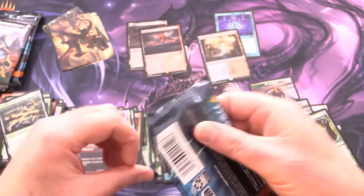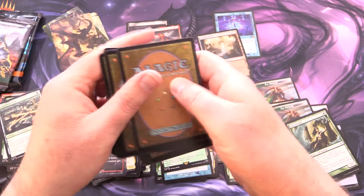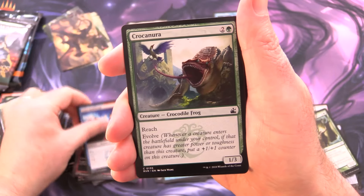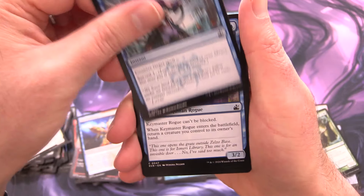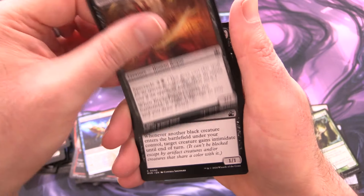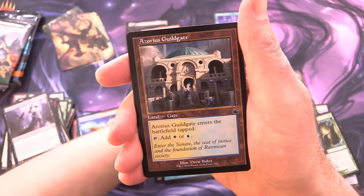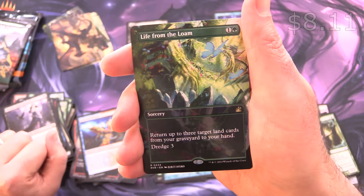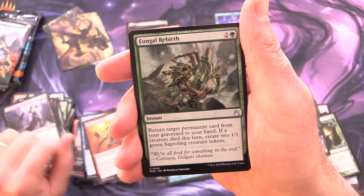Ravnica Remastered — who is going to win? I honestly have no idea at this point. I thought Lord of the Rings was a shoo-in, but I guess not. We have Izzet Guildmage, Croconura the Crocodile Frog, Greater Moss Dog, Azorius Arrestor, Sinister Sabotage, Keymaster Rogue, Syndicate Messenger, Dogpile, Blade Juggler, Shadow Alley Denizen, Ace Spirit, two Azorius Guildgates — and Life from the Loam with nice borderless art! Boros Guildmage and Fungal Rebirth.